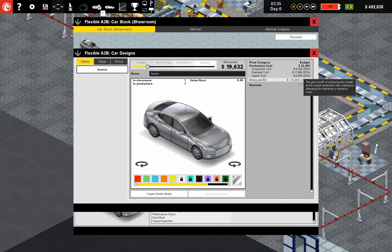Gross profit. Overhead cost. Component cost 8,000. So 8 and 6 — that's 14. I might need to up the budget a little bit on this, because we are losing money on each one of these.